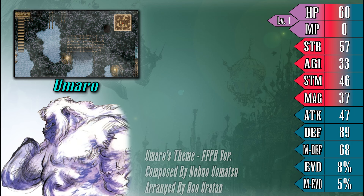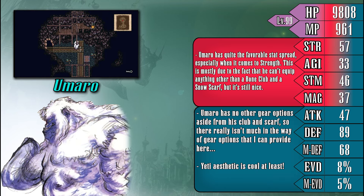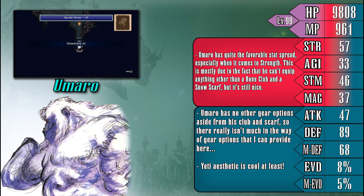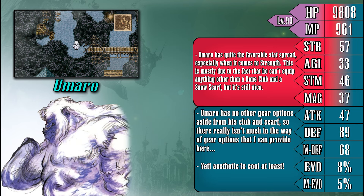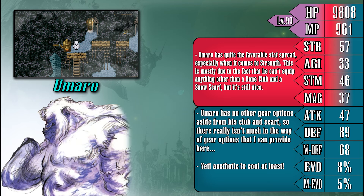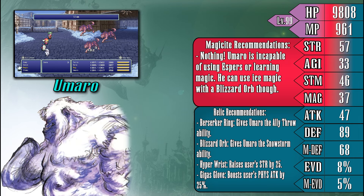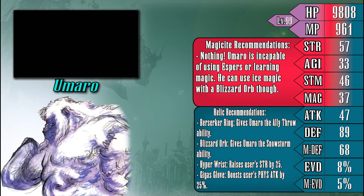It's been a while since we've had a new character to talk about, and Umaro is definitely worth discussing, as he is vastly different from anyone else in the cast. It's best to first talk about his stats, as he does actually have a pretty decent showing here, especially in his strength. But Umaro does have a few major quirks that make him stand out amongst the rest, for better or for worse. First, Umaro cannot equip weapons or armor, always being outfitted with his Bone Club and Snow Scarf. This makes raising his defenses or granting elemental and status immunities quite difficult, but thankfully you can still give the Yeti some relics. Umaro does have a few unique relics like the Berserker Ring and Blizzard Orb, and while the Orb isn't really all that useful, the Berserker Ring can find some good use out of Umaro, giving him some new moves in combat. Equipping other relics like the Hyper Wrist, Gigas Glove, or Hero's Ring also does the trick in boosting Umaro enough to pull his weight in combat.